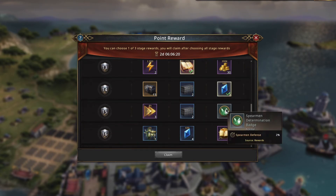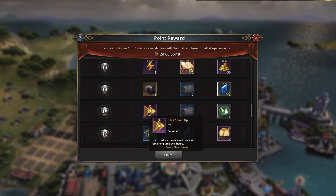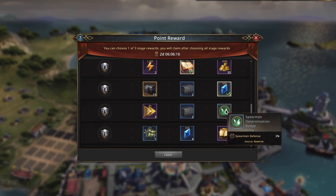Now I've got four imp defense, two badge chests, or three eight-hour speedups. I'm going to go with the spear defense, four of them. That's really good.